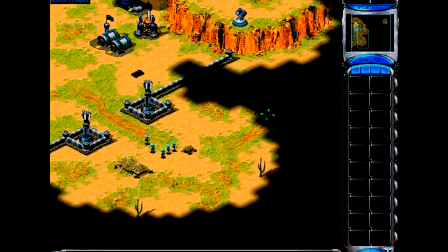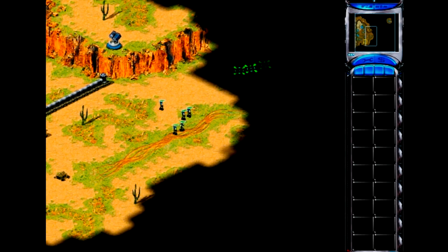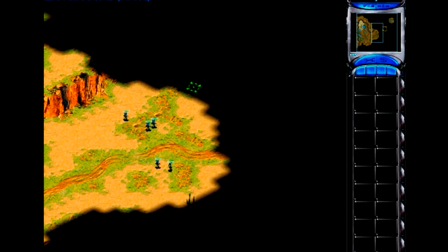Now that you've mastered the difficult task of commanding a single soldier, try ordering around a squad. First, select all of the men by left-clicking and holding down the mouse button. In this mode, you can drag a selection box around all of your men. Select all of the soldiers at once and order them east to the bridge.